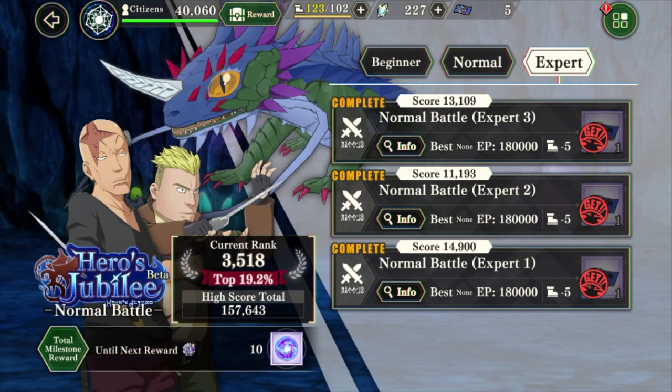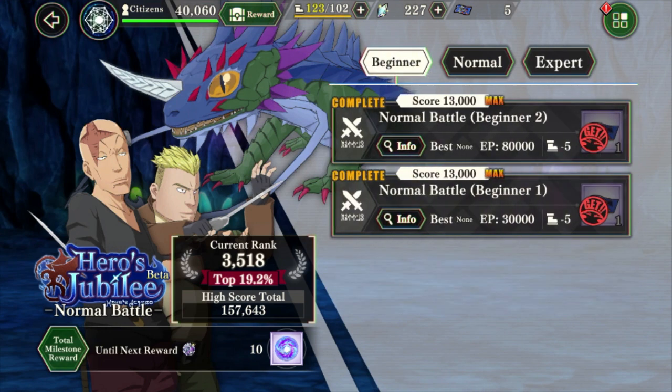You're going to be starting out with normal battles. You'll be able to see your current rank — 3518 or whatever number it is — and it's gonna say top 20% or so. You'll be starting at beginners. What you have to make sure of is this is a cumulative high score. There is a set maximum amount of points you can get per stage, and this high score number will accumulate all your maximum scores per stage.